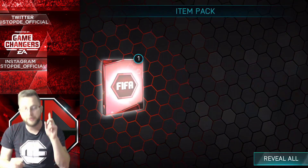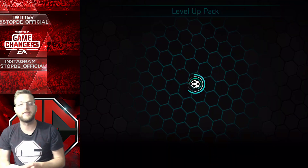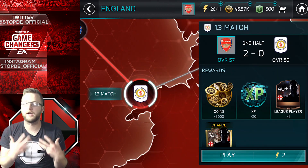First rewards: a thousand coins, XP, and a silver player just from playing that skills event. We also get some stamina for leveling up and moving on to the next one. It switches up for the second event.